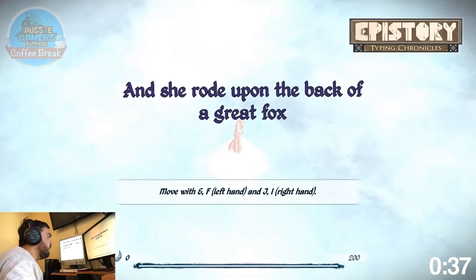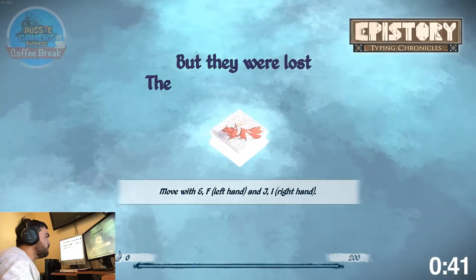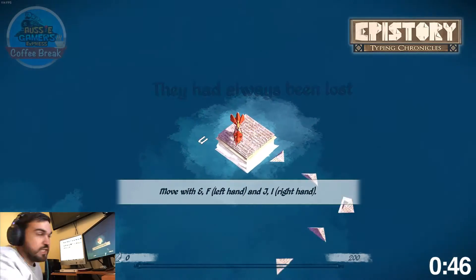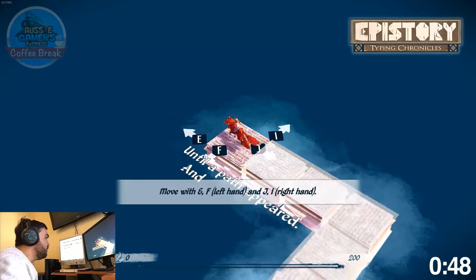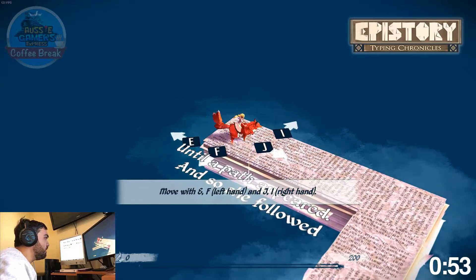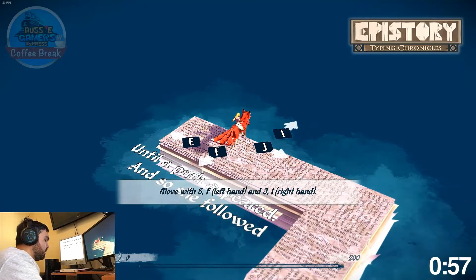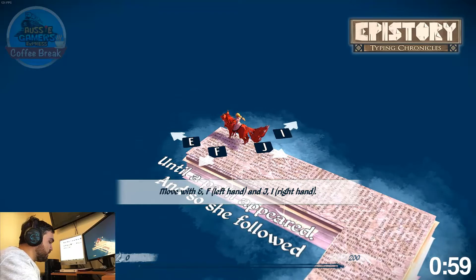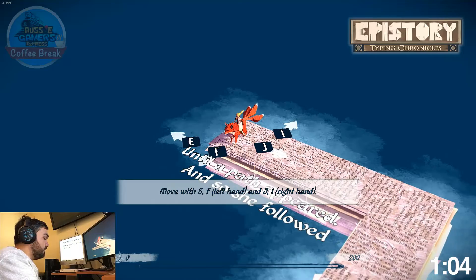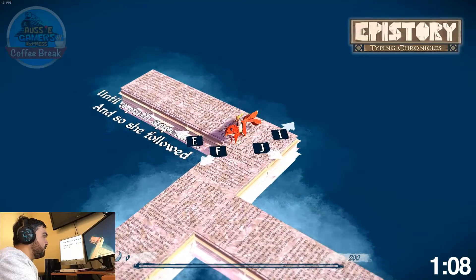Mashing the keyboard. Alright, we're in a bit here. That's the smallest map I've ever seen in a game. Move with E and F left hand or J and I. So I'm supposed to use J and F to move.